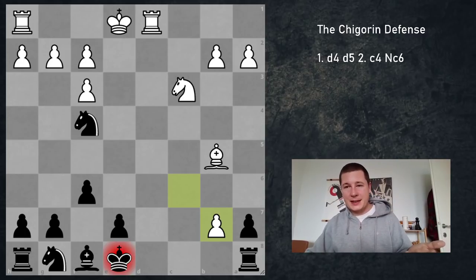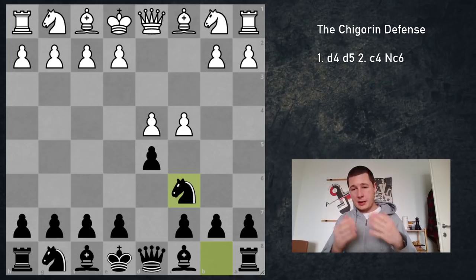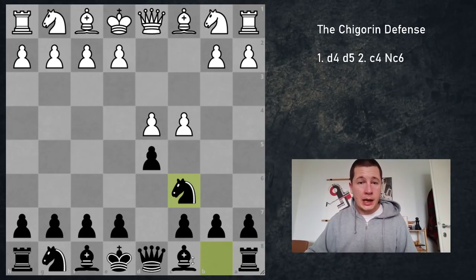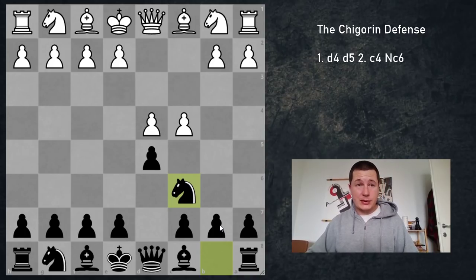So these are the kind of things that could happen in the Chigorin — it's tricky for both sides. There are many traps, and I'm going to be showing you a ton of them throughout the series in the four detailed videos. I hope you liked the intro video. I'm going to continue with knight to f3, which I think is a very interesting option, and we're going to get deep into theory so that all Queen's Gambit players are prepared for the Chigorin. Thank you very much for watching, and stay tuned for more chess. Bye-bye.